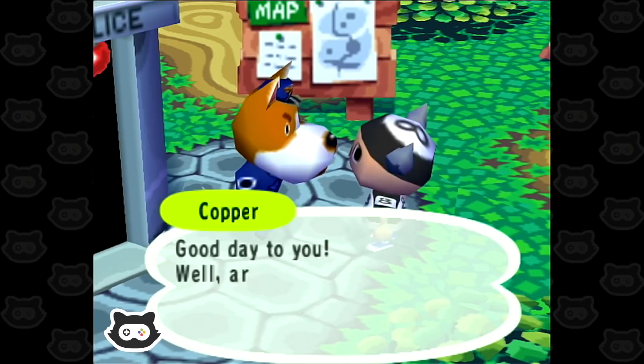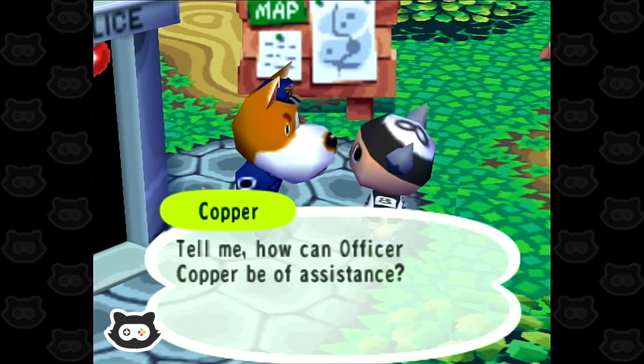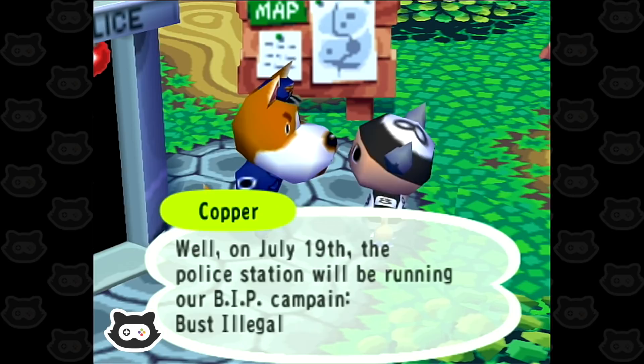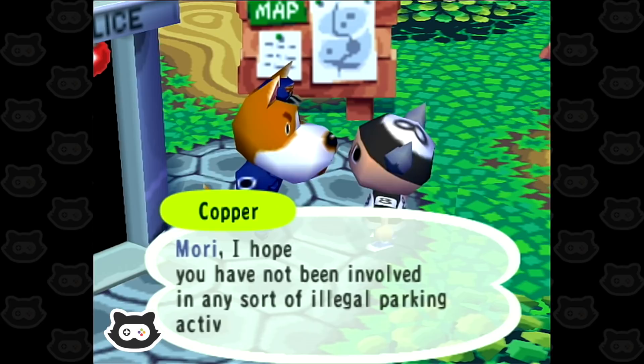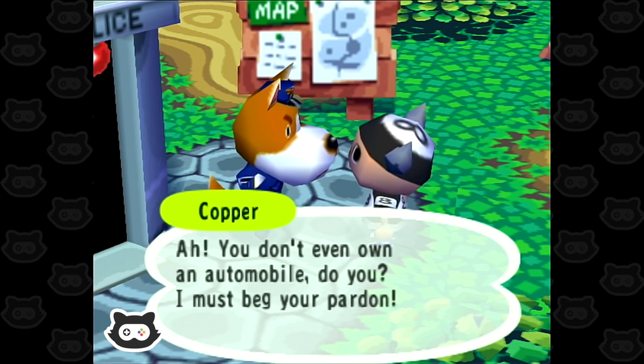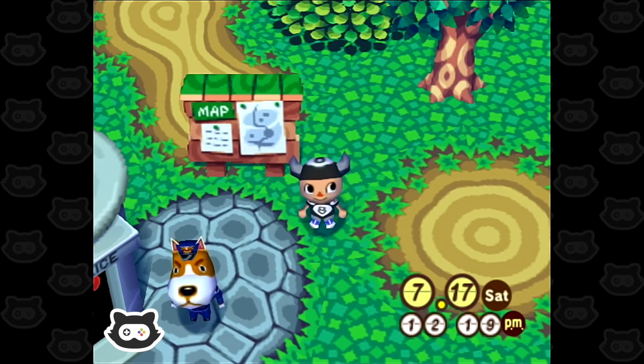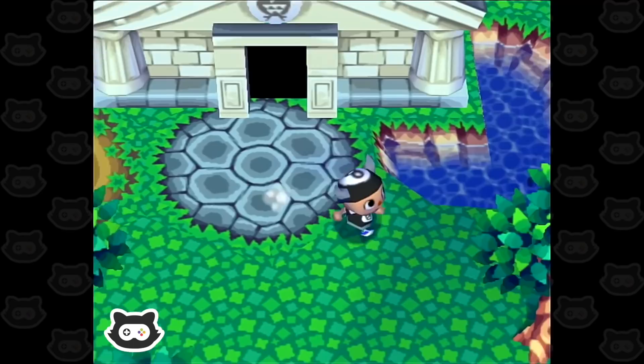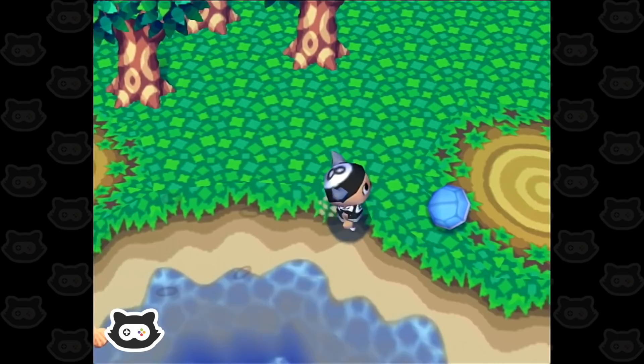Officer Copper! Good day to you. Anything going on? On July 19th the police station will be running a BIP campaign — Bust Illegal Parkers. So Gracie's coming back on the 19th, which is Monday. We have another chance to unlock some awesome Gracie furniture on Monday, which will actually be tomorrow because we're going to have to skip a day to reset.